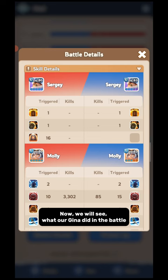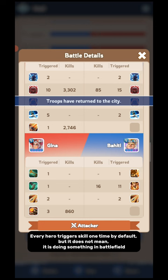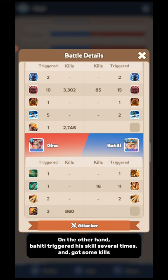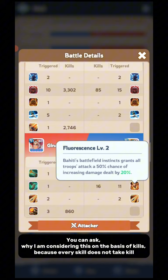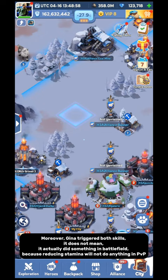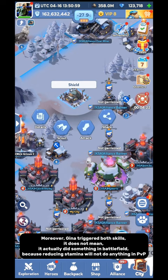Now we will see what Gina did in the battle. You can clearly see Gina triggered both skills one time, but it had no use. Every hero triggers skills one time by default, but it does not mean it is doing something in the battlefield. On the other hand, Bahidi triggered his skill several times and got some kills. You can ask why I am considering this on the basis of kills. Because every combat skill does not trigger just one time. Moreover, Gina triggered both skills, but it does not mean it actually did something in the battlefield, because reducing stamina will not do anything in PvP.